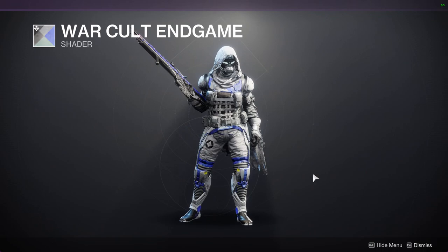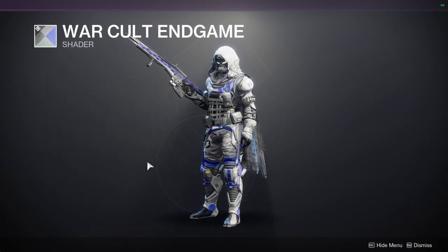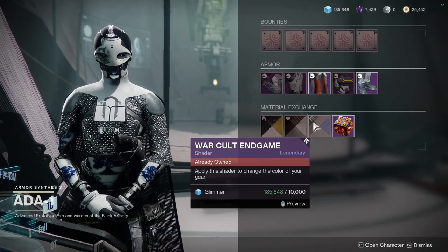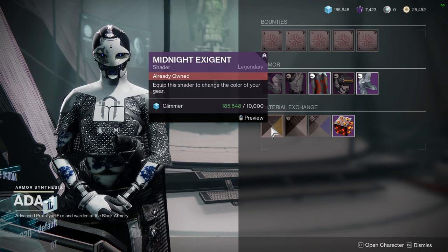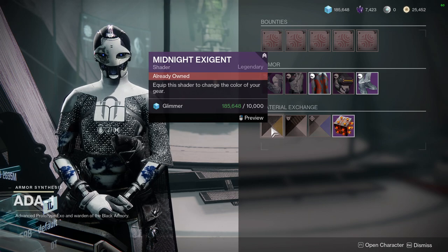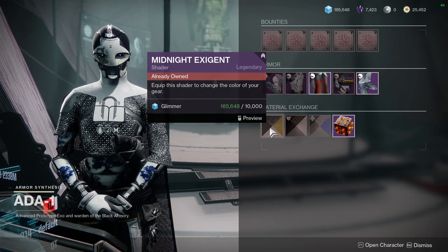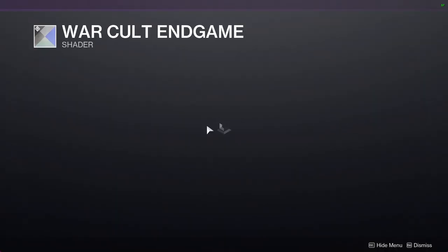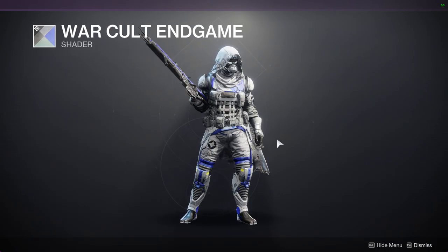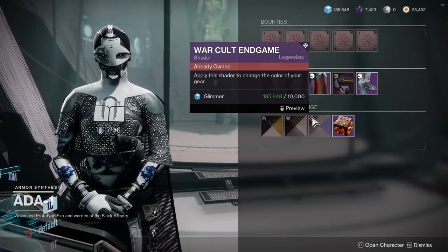We have War Cult Endgame — I like this shader quite a bit. I love the all-white with the blue or light blue; I think it's really cool. It's definitely worth it because it's only 10,000 glimmer, which in the grand scheme of things isn't that expensive. You can just go to Master Rahoul and give him a bunch of stuff to get glimmer. I would definitely recommend War Cult Endgame — I think it's the best shader she's sold this week.